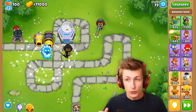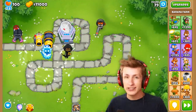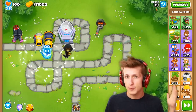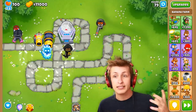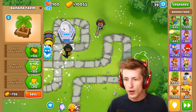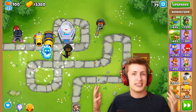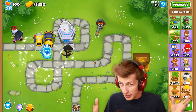A thing you should almost never do in Balloons is put down a banana farm right before the game's about to end. It's round 79 and the game's going to be over after round 80. I have $11,000 left and normally I'd want to buy something to help defeat this OMG, but putting down a bank to make more money — in one round I'm not going to make that money back. Putting down monkey farms right before the game ends is a very noob thing to do.